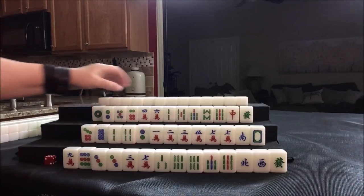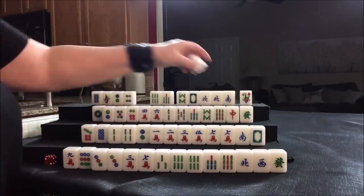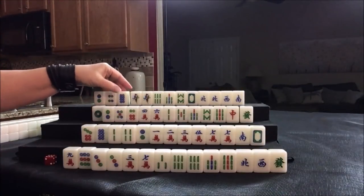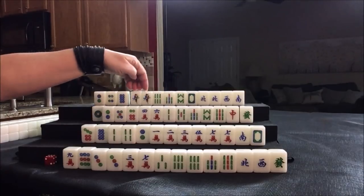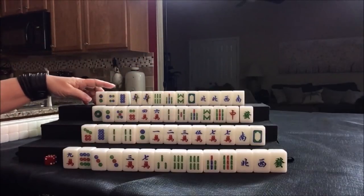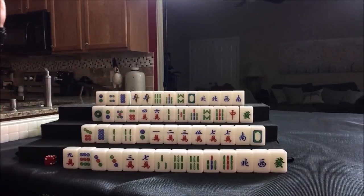Let's see what we can do for north. Half flush — I think I would do half flush. We have a chow here, potential pung, potential pung. We just need to pair up. I think I would start by discarding the dots. Okay, I think we're ready to go.